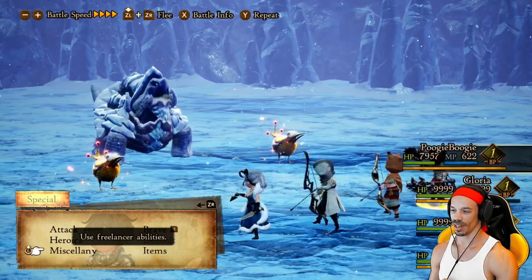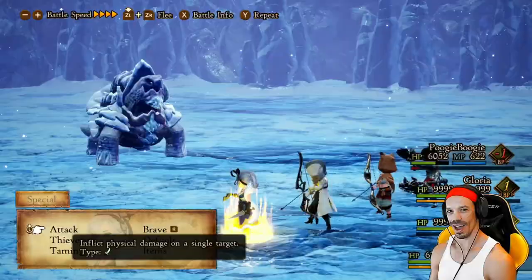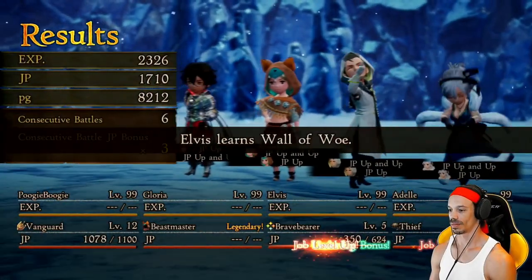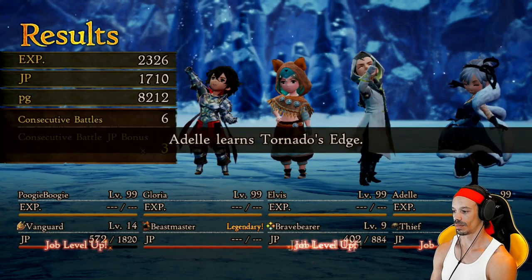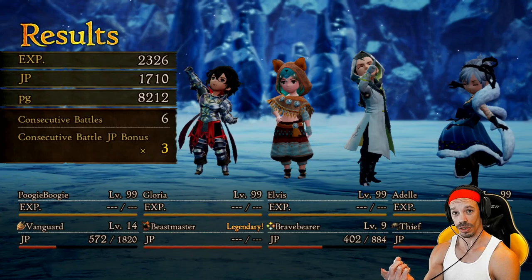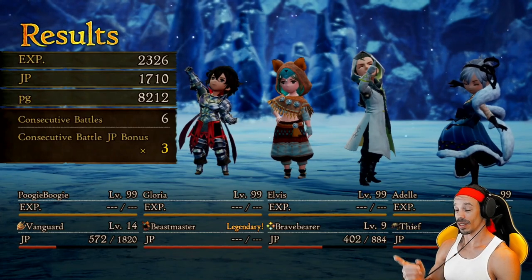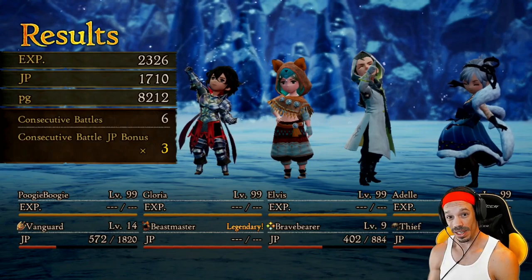We got wiki wikis — you know what to do with them, right? Heaviest character, Body Slam. Booyah! As you can see, even with mastered classes, we're pretty far along at level 14 — we're almost legendary. And with Elvis, he started with level one Brave Bearer and is now level nine. And that's with one fight — that's not bad.